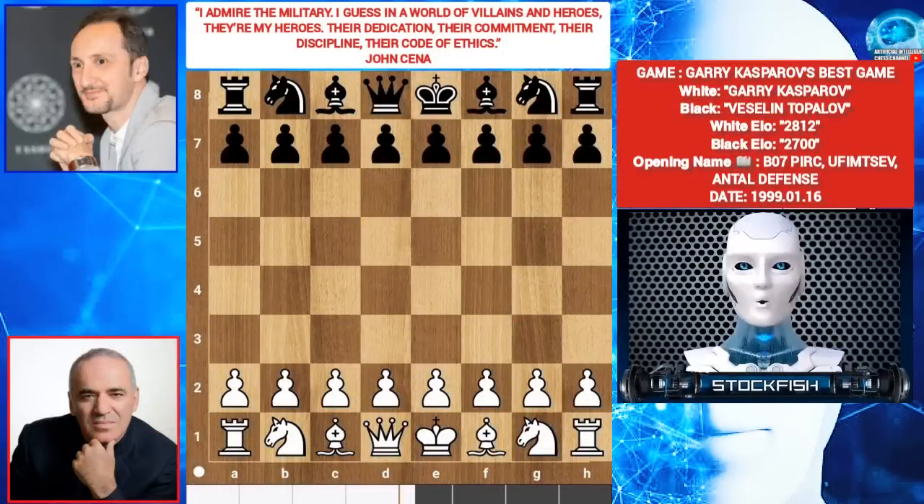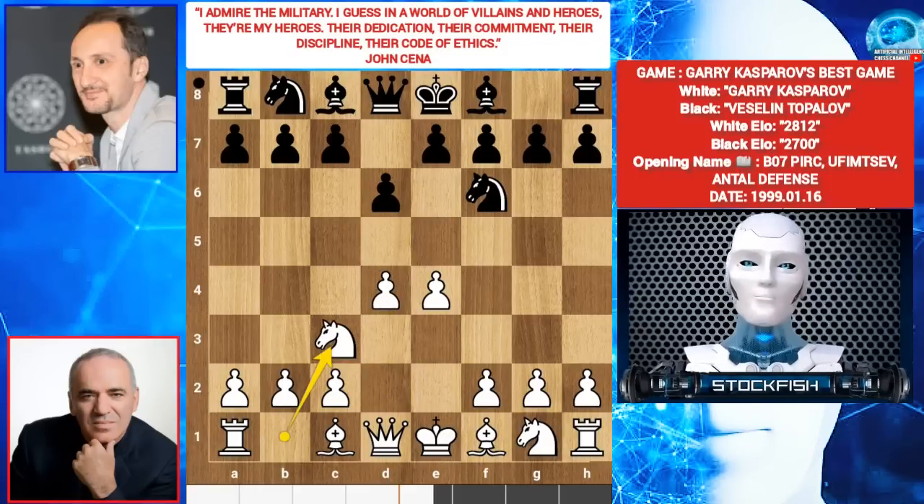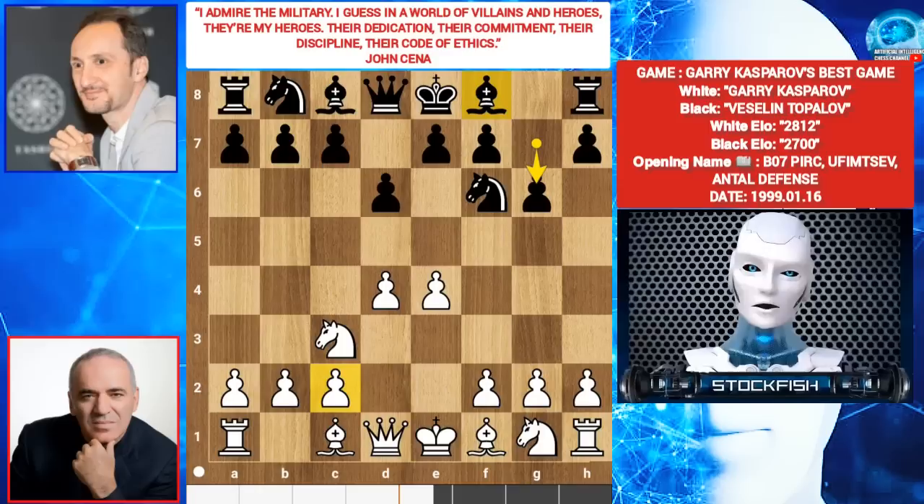Let's go. Garry begins with E4. Topalov responds with D6 — he wants C4 or E5 to control the center, or he can play knight F6. D4. Knight F6. Knight C3. G6 by Topalov — he wants bishop G7. This is called Pirc defense, not KID.